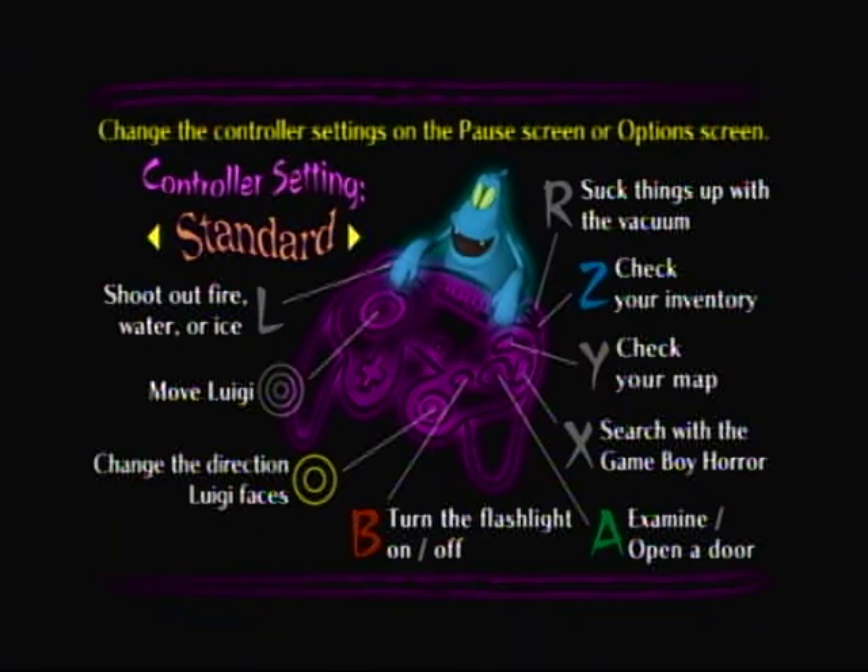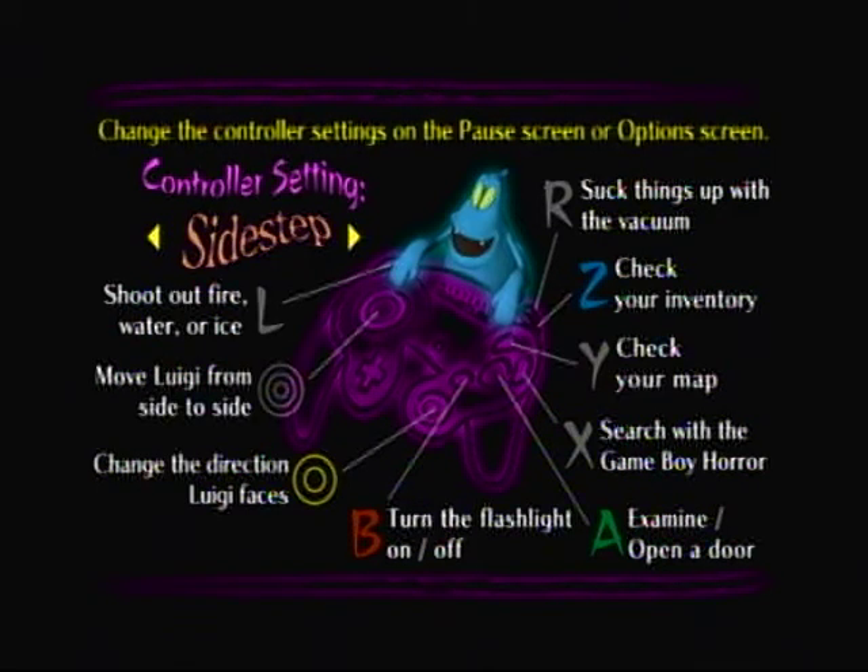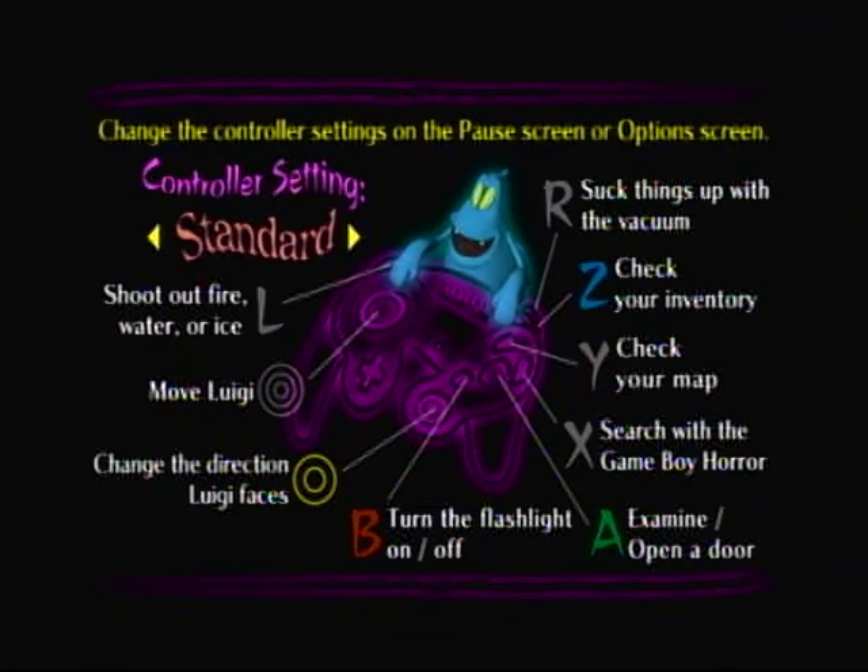This screen basically asks if you want to stick with standard controls, which is what you're seeing right now, or you can go into sidestep mode, which is basically moving Luigi left to right with your control stick — essentially a dual analog control scheme. I've never been a fan of that, so I say we're just going to stick with standard.